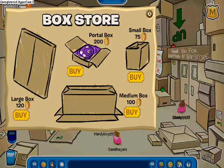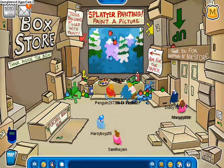You can purchase boxes: a portal, a small box, a minion box, and a large box.